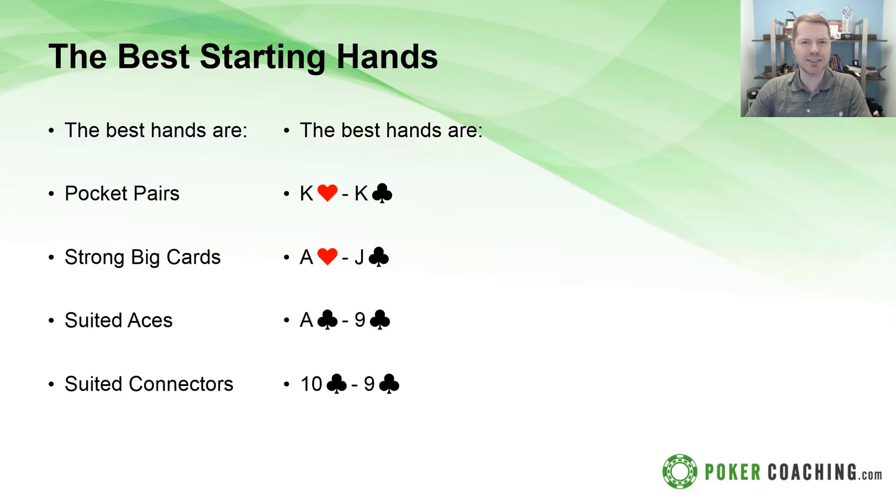Now let's talk basic strategy. When you get your first two cards, do not think you have to play all of them. You want to be playing pocket pairs — the higher ones are always better. Kings are way better than threes because a pair of kings can still win a lot without improving, whereas a pair of threes is unlikely to be the best hand by the end. Next, strong big cards: two cards jack or higher, like ace-jack, king-jack, queen-jack, or king-queen. Those should be played in most situations. Suited aces are great because they can make the best flush, and if they make a pair it's usually top pair with a good kicker.